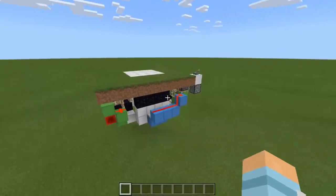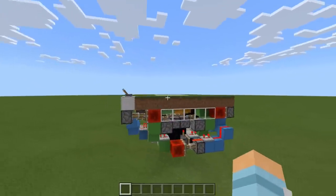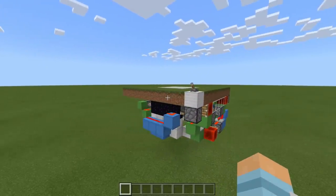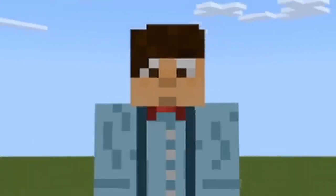Enough waffling, let's actually have a look at the build. So here is our 4x4 flush trapdoor, and as you can see the redstone is very, very small, very nice and compact. It's really easy to build as well. And you might notice it has no observers.